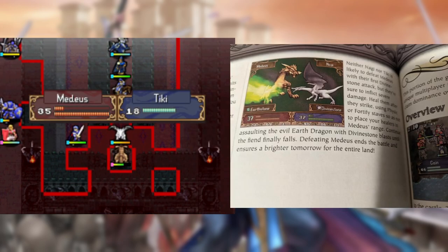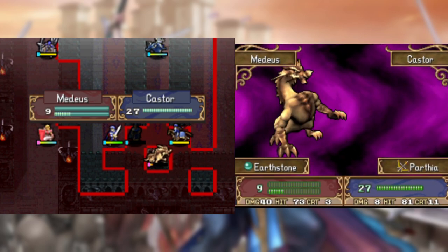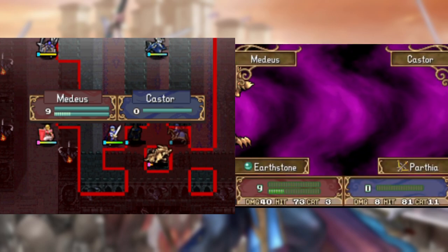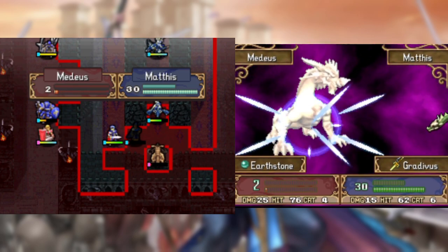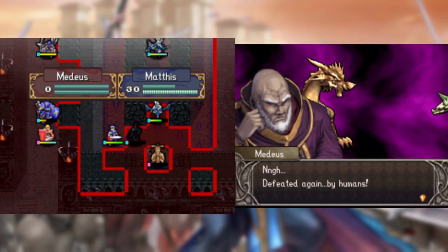The guide suggests using Tiki to defeat him, however, that doesn't go over well. Castor is the next to fall, but don't worry, I'm sure they don't have medical bills in heaven. And after all that, there's only one thing to do — to avenge the death of Laina, and himself I suppose, Mathis makes the final strike. And with that, Medeus is once again defeated by humans.